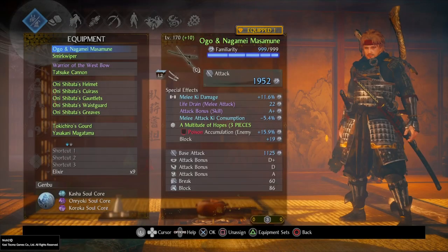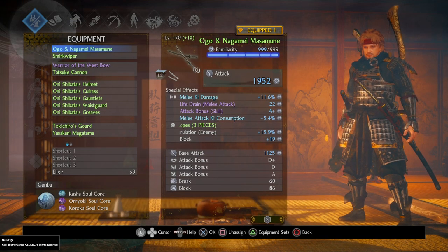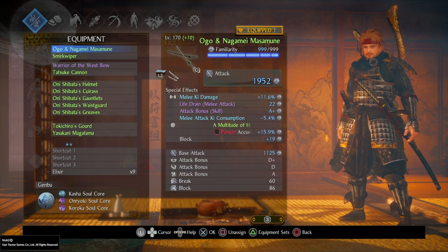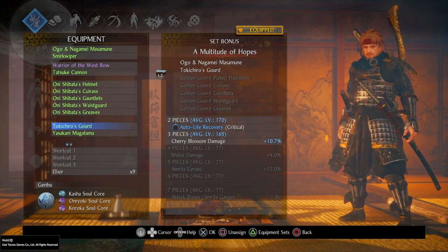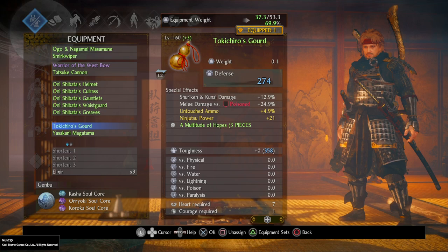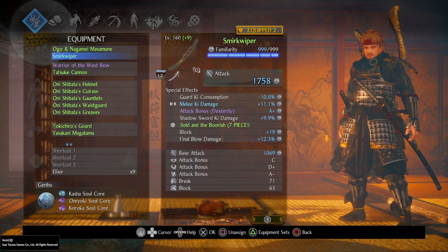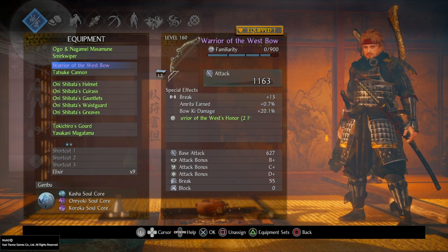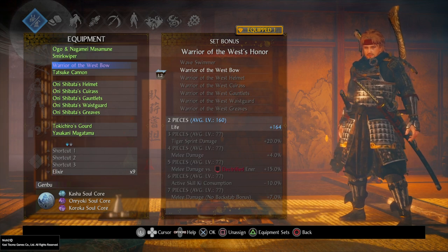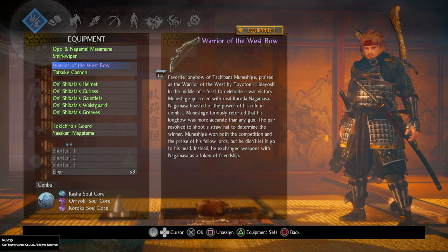For the individual gear pieces, I'd recommend the Ogunagame Masamune, part of the Multitude of Hopes set. Paired with Tokichiro's Gourd, that gives you 10.7% Cherry Blossom damage — a great skill for this build given its long attack animation and high damage output. For the sub-weapon, the Urn Splitter hatchets or the Smirk Wiper — whichever you prefer — though most of the time you'll be using the dual swords for the damage reduction mystic art. For ranged, you could slot the Warrior of the West Bow for a nice life boost.